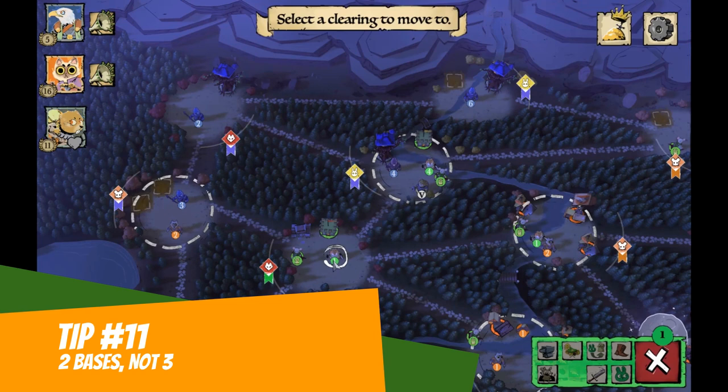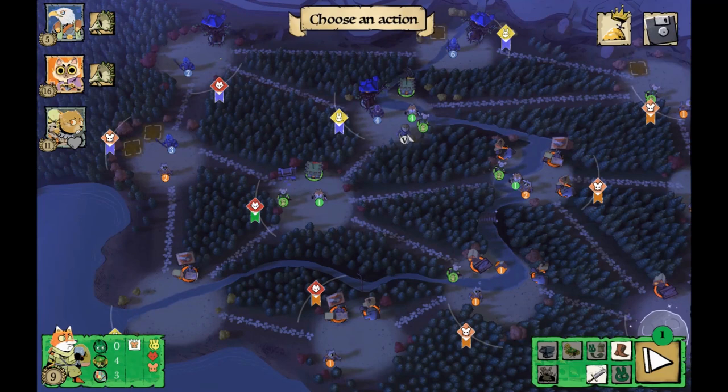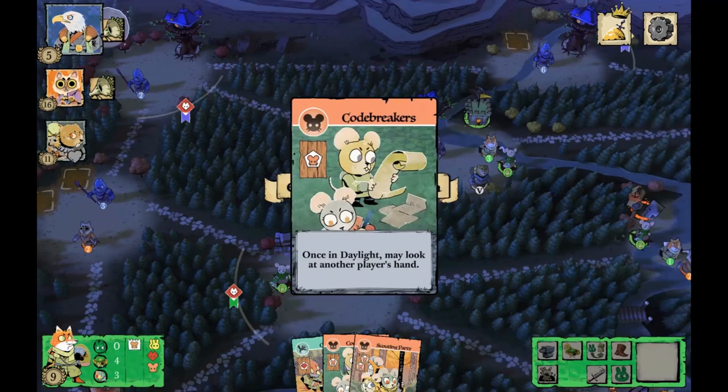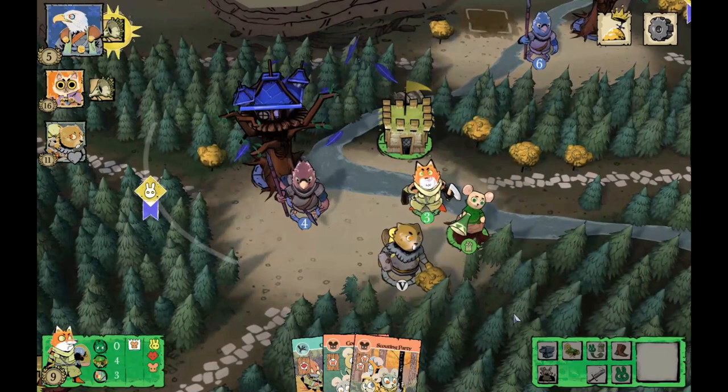Tip eleven: don't build three bases. Never leave your bases undefended and always have at least two units there. If you lose a base, you lose card draw and you lose officers. It seems to make sense to have even three units there — it's a huge commitment but you could keep between two and three units to keep those bases safe, depending on how risky you want to play it.